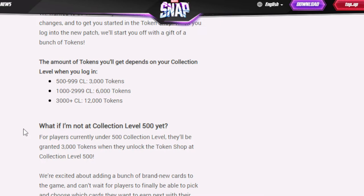They're excited about adding a bunch of brand new cards to the game. They can't wait for players to be able to pick and choose which cards they want to earn next with their collector's tokens. This is a big change for Marvel Snap, but it's just the beginning — lots more awesome features, cards, and game modes to come.